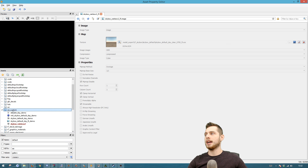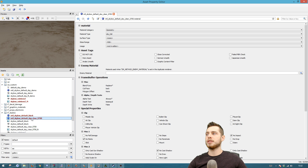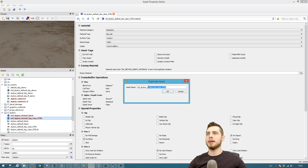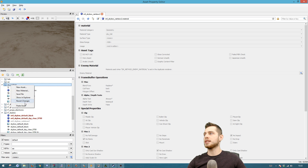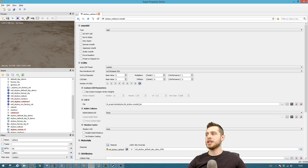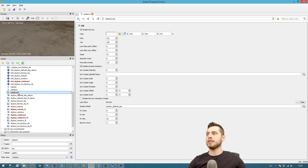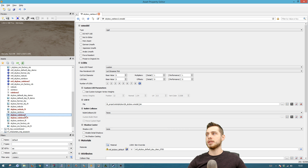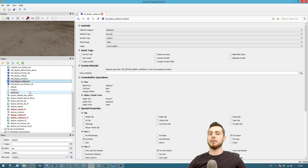We also want to copy the material. Go to Material, find material_skybox_default_day_clear, do Duplicate, and call it material_skybox_rainbow_2. Cut the material you just made, go up to SSI custom, and Paste Asset. Once you've done that, uncheck the name filter, check the GDT, and go to the custom SSI you've created. You'll see the new assets: the rainbow_2 SSI (the information file), the skybox_rainbow_2 model, the image for the model, and the material for the model.